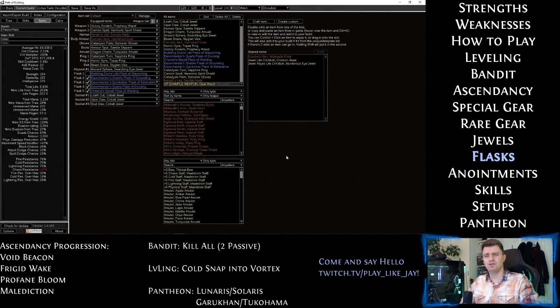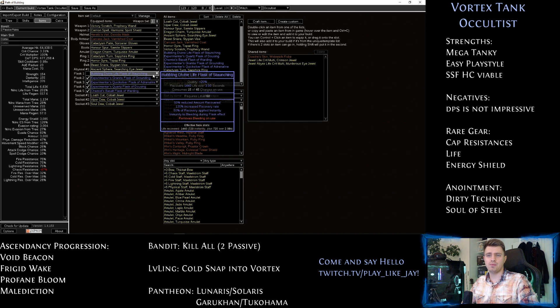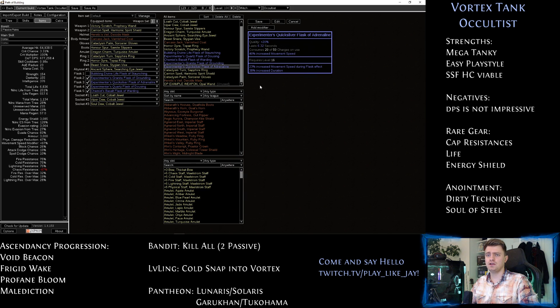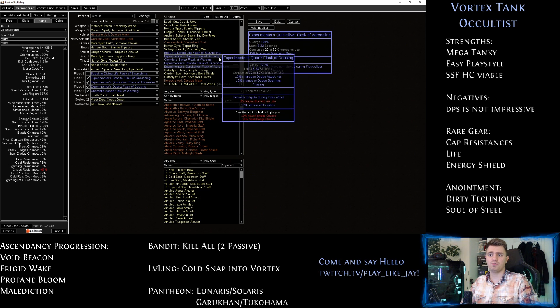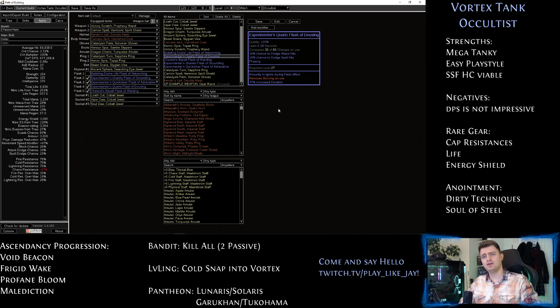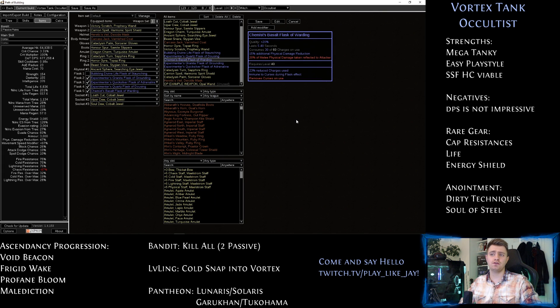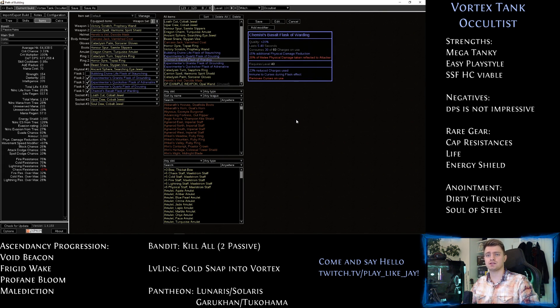Let's go over the flasks. You can literally take any in this build. An instant life flask is never a bad idea. I also highly suggest a quicksilver for much faster movement. A Quartz flask grants phasing so you can move in and out of packs without having to use your shield charge. Other than that, just go defense — Granite, Jade and Basalt are all good choices. If you want even more movement speed and you don't have Onslaught anywhere else, take a silver flask. Also, make sure to get bleed, freeze and curse immunity on your magic flasks. You can check the flasks and all other gear I just talked about in the Path of Building provided in the video description.